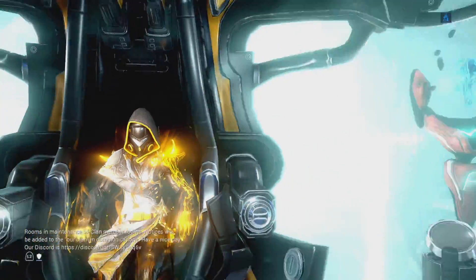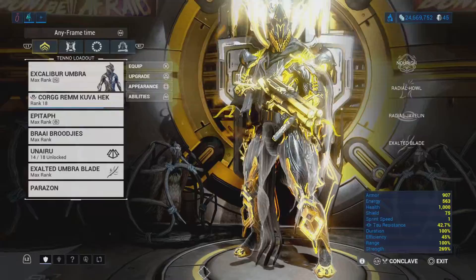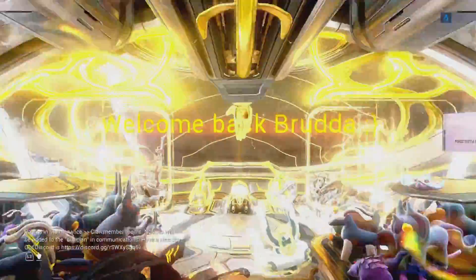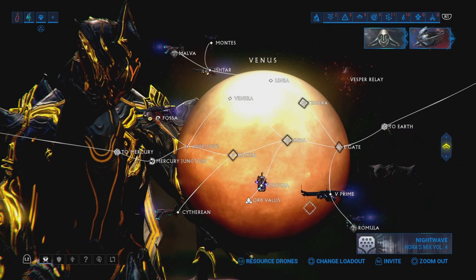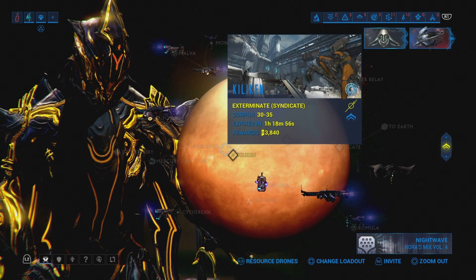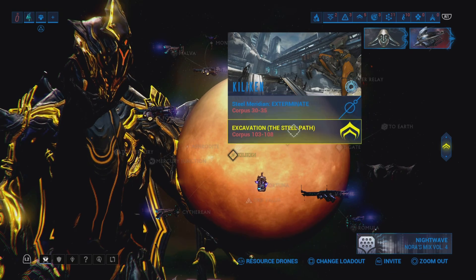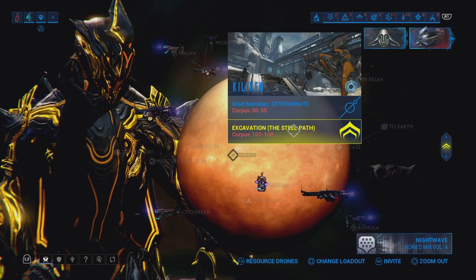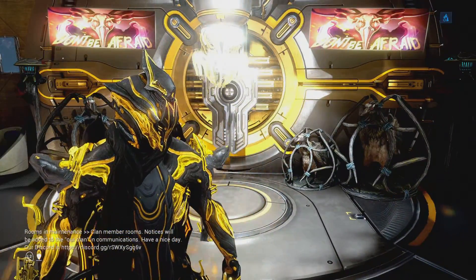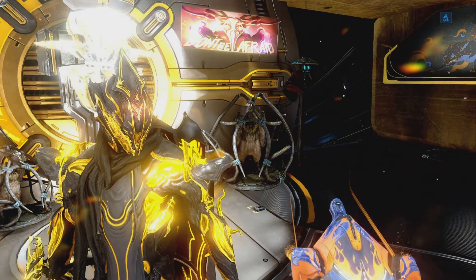I'll make another video covering mining and other topics, but those are the basic things for the star chart. For survival missions you can use Revenant. For interception, use Khora or Zephyr. For exterminate missions or excavations, Khora still works very well. For general exterminate missions, just use whatever you want - there isn't a specific requirement.